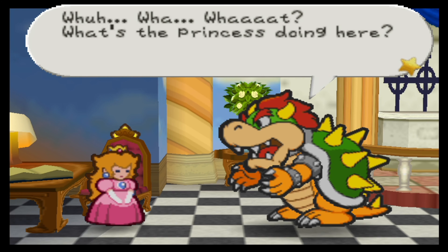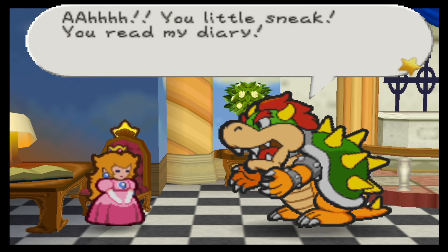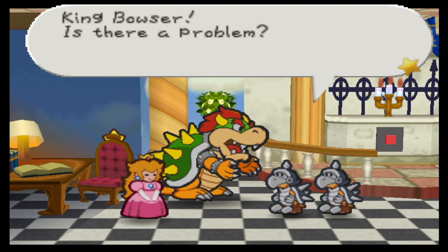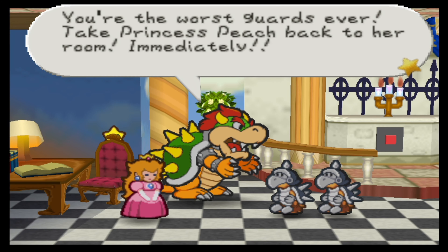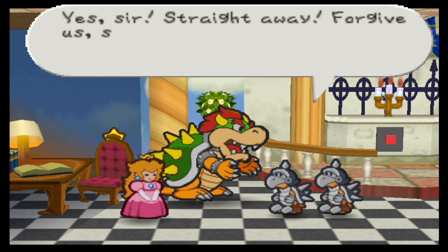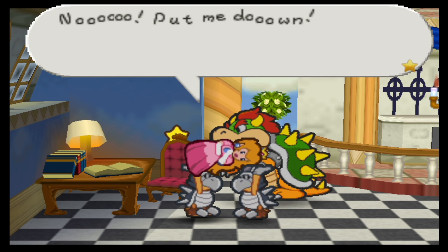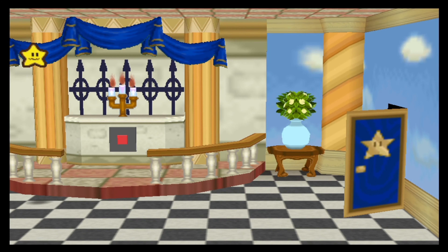Oops. What? What is the princess doing here? You little sneak — you read my diary! Guards! King Bowser, is there a problem? You're the worst guards ever. Take Princess Peach back to her room, immediately. Yes sir, straight away, forgive us sir. No! Put me down! Bye, Peach. But at least we know some more now — we were caught, but luckily we were able to get some vital information in time.